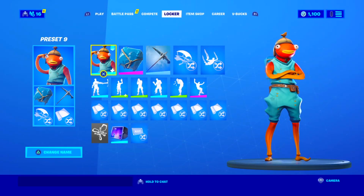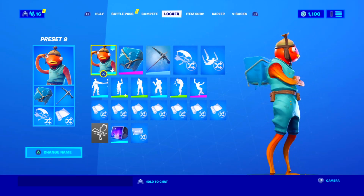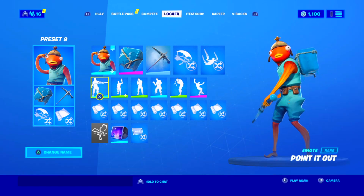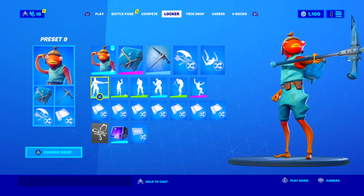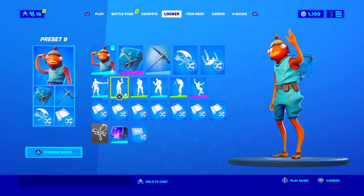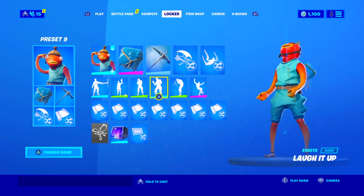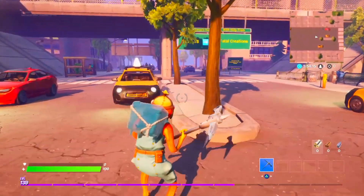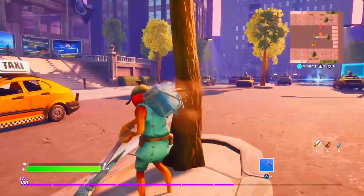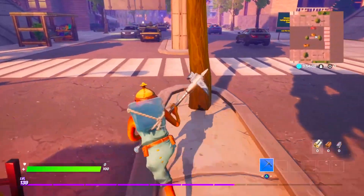Moving on to the fourth combo, we have the Fish Stick skin along with the ice cube back bling from Season 7 and the frozen axe, which is free — you just had to complete a few challenges during 14 Days of Fortnite to unlock it. If you don't have the frozen axe, you can replace it with any other frozen pickaxe and it should work fine. The frozen items look really good with the Fish Stick skin, especially ice cube. It seems like a weird combo but in game it looks really good.